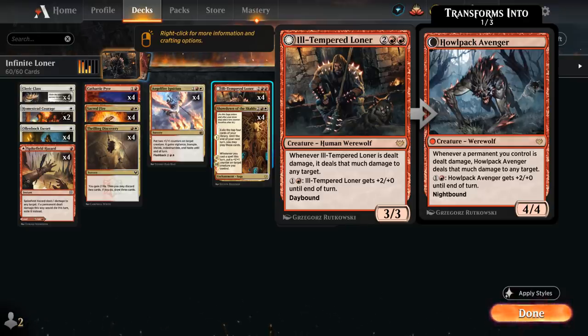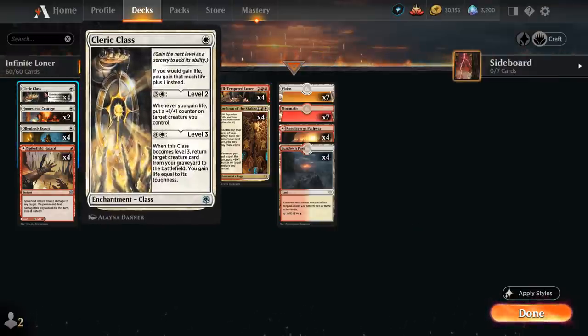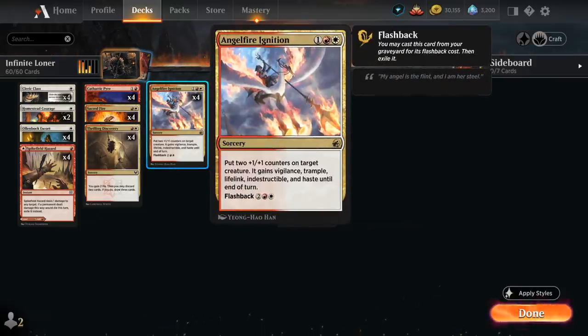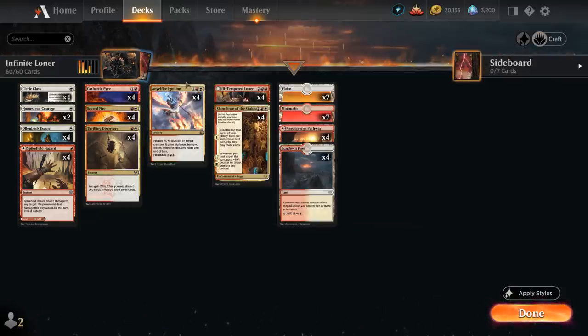With this combo we can essentially gain infinite life, which is often enough to beat a lot of decks in Standard. There's also a way for us to deal infinite damage if we have a Cleric Class in play and get it to level two — it says whenever we gain life put a +1/+1 counter on target creature we control. So we can potentially put infinite counters on our Ill-Tempered Loner before attacking, and especially if it also has trample from the Angel Fire Ignition, we'll be able to close out the game on the spot. It's a pretty convoluted combo, but the entire deck is designed to pull it off.